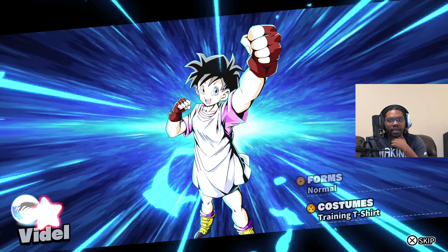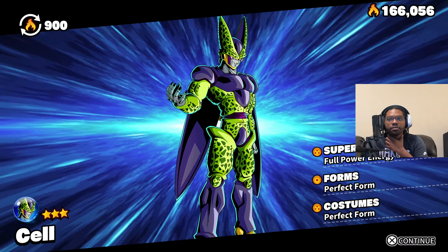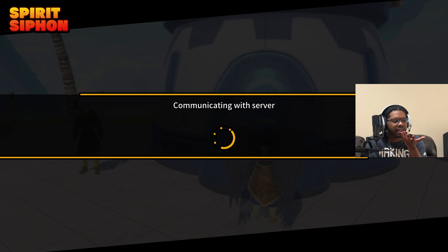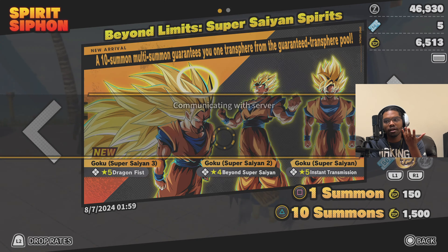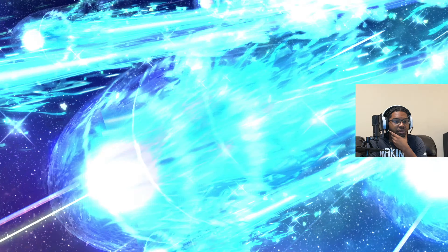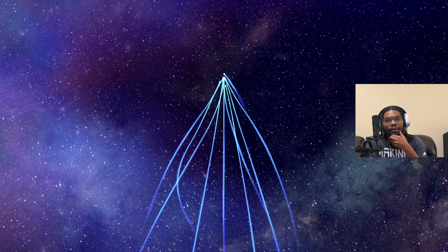If we don't get a new set of transfers at all in July, that's definitely a Dragon Breakers fail — and I don't think they're going to do that, that would be suicide for this game. Though it wouldn't be the first time this game committed seppuku. Dragon Fist has to be a five-star ability — that's why it's cucking me like this. We essentially have four more summons to pull this. I don't know if we're going to pull it.